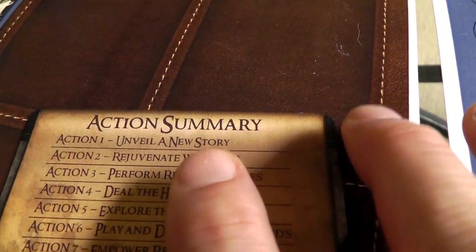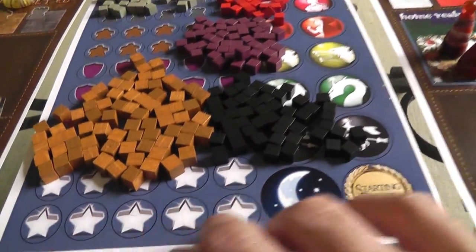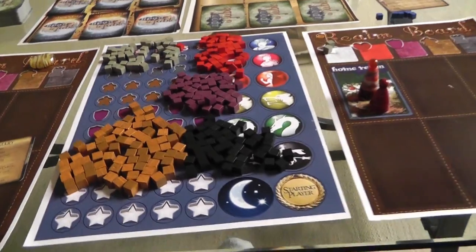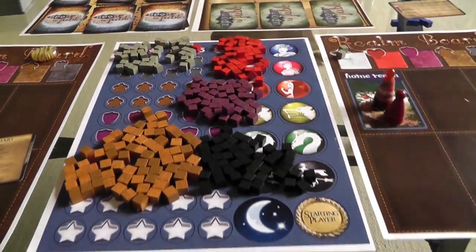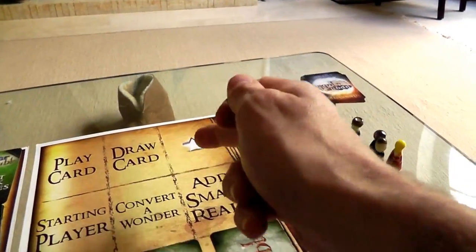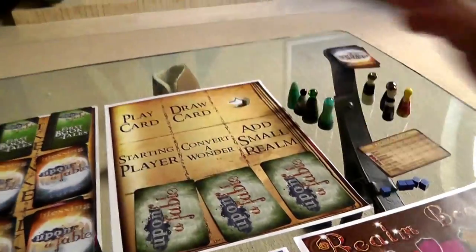I'm not going to place my workers yet, because after we unveil a story, we rejuvenate our wonders. These are the wonders of the game — these cubes. In the shipping game, they will be nice little cardboard chits. There are also higher Kickstarter levels where you can get all wooden pieces. We rejuvenate by refilling the spaces. Right now at the beginning of the game there's only one — this magic space — so we put one magic in. Over the course of the game, more magic will build up. In a two-player game, there's just magic at the beginning.